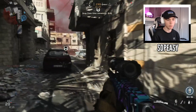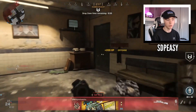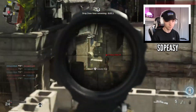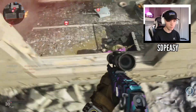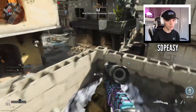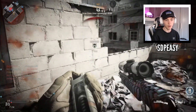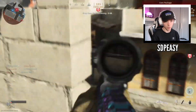They also added Shoot House 24/7 back, which I think a lot of people aren't actually that pleased with — a lot of people really enjoyed Shipment 24/7. Shipment spawns were absolutely broken and disgusting, yes, and they weren't the most enjoyable thing because of how broken they were. But even still, it was a fun map to play. Just because the spawns were broken didn't ruin it — it made it chaotic, but honestly it actually made the game really really fun to play. I can't be the only person who thinks that.